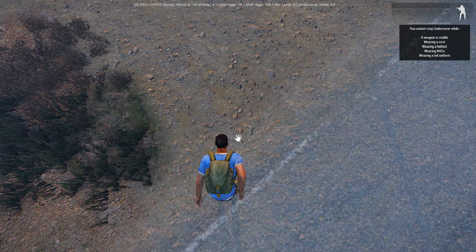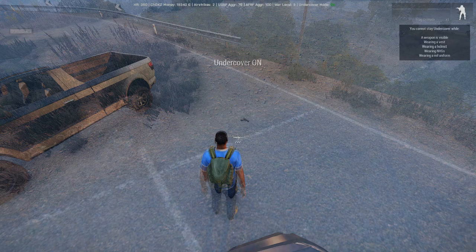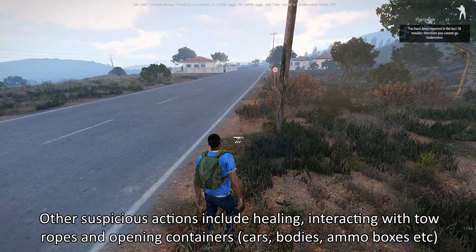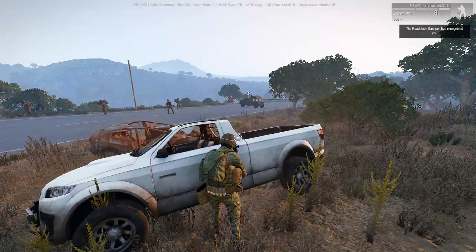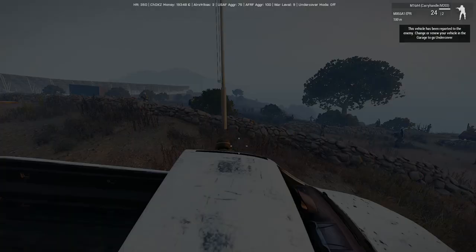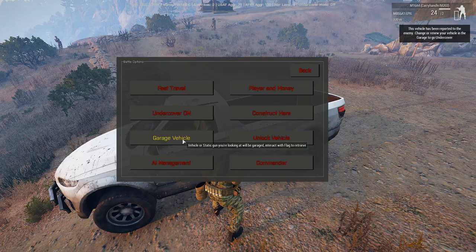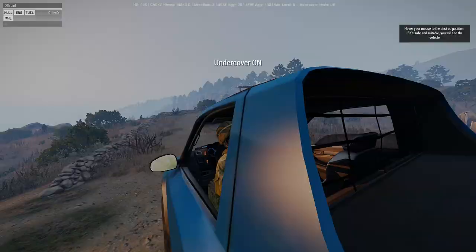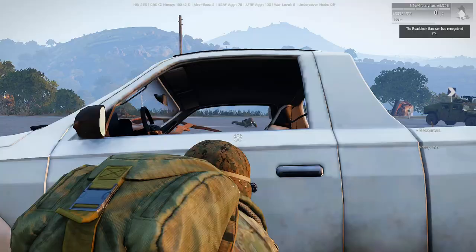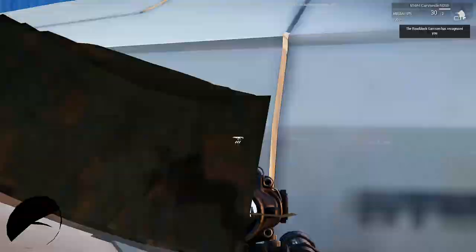If you're detected by a sniffer dog, or perform a suspicious action like placing explosives while on foot, you will lose your undercover state for 30 minutes or until you next die. If you drive too far from a road, run a soldier over, or attempt to drive into a checkpoint or outpost, the vehicle will be reported and you cannot use it to go undercover — you'll need to get a new one, or garage it and retrieve it through the flagpole menu. The role of undercover in military areas depends on your war level and aggression: the higher these numbers, the lower your chance of walking into an active military base.